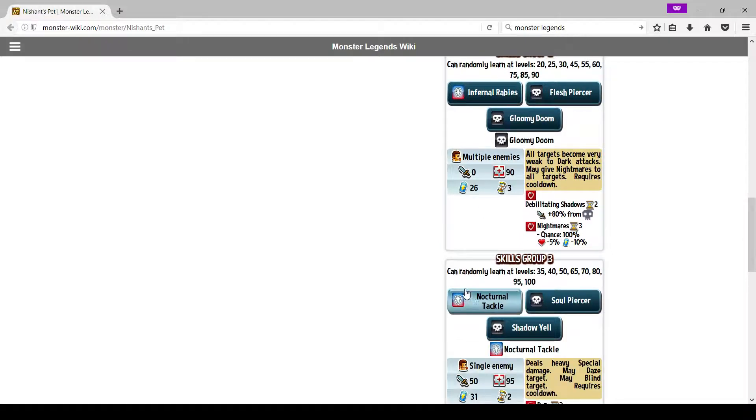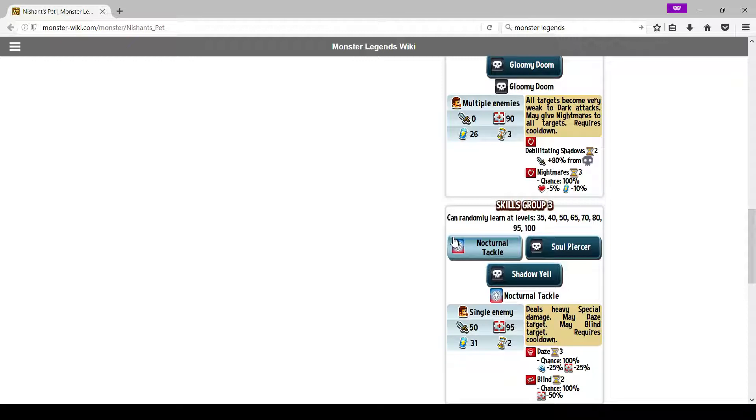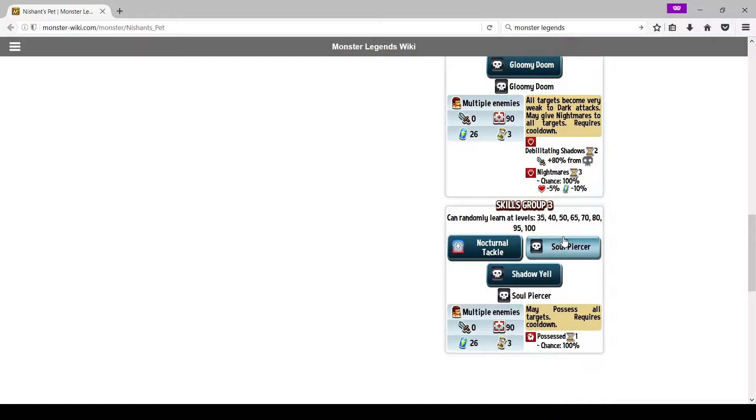Going on to his next set — Nocturnal Tackle: this is a 50 damage move, deals heavy special damage, may daze target, may blind target. This is a move you should totally run — it's a stupidly good deny denier skill. If you move first and use this on the enemy denier, you're going to pretty much guarantee them not hitting you with their AoE. You could also AoE possess them — this guy has an AoE possession, which is really nice, so you should totally run this skill too.